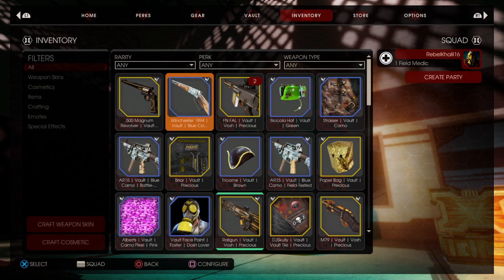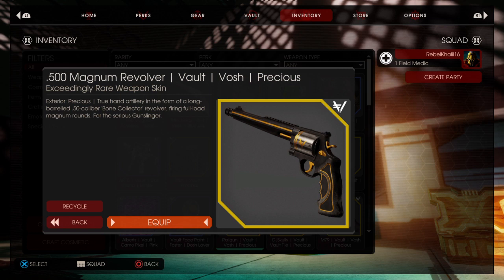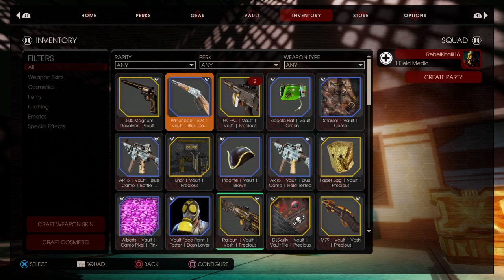We got a double! We got a double. Can we get a gold? Let's go — and it's a face paint. All of that to give me a face paint. We got a Winchester skin — I sometimes use the Sherp. Oh, and a gold Magnum skin! I do... I am getting more into Gunslinger, so this is a pretty sick gun. Yeah, I like that. It's good.